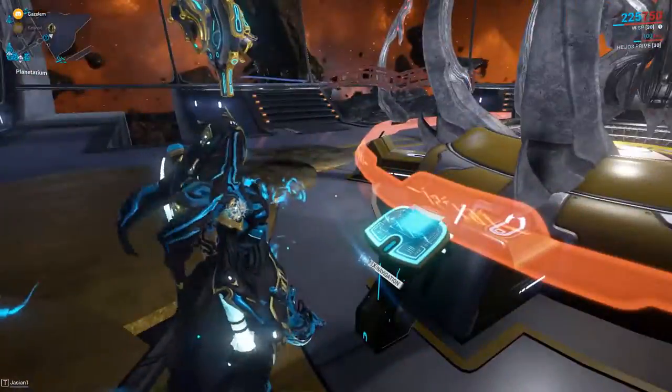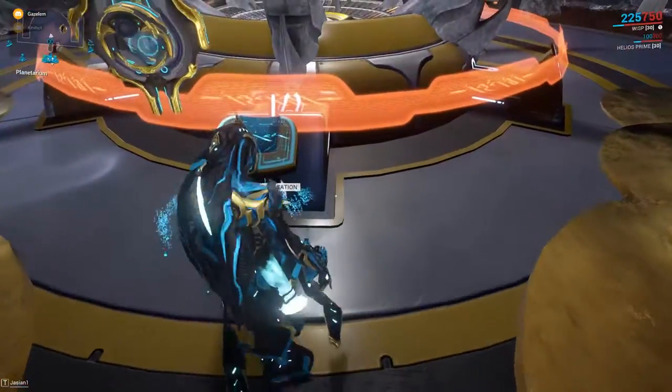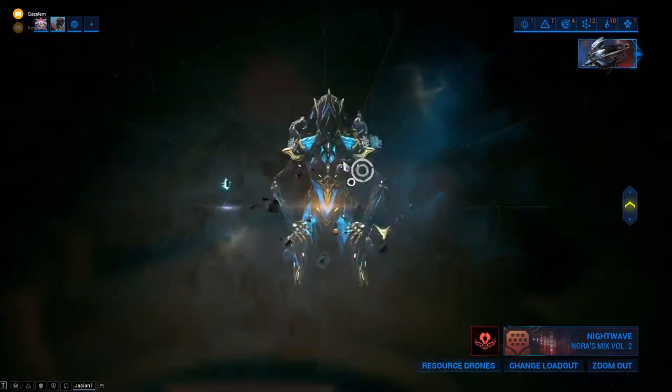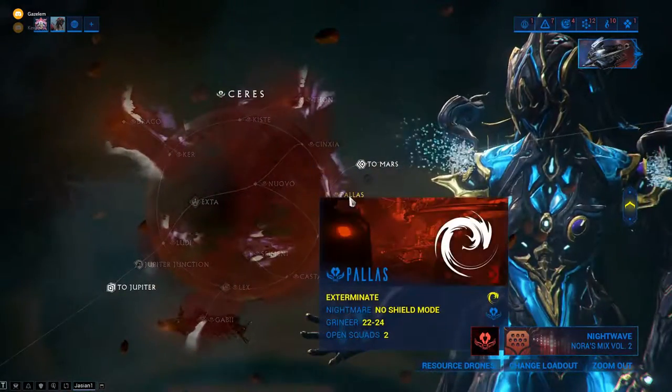I'm all out sadly, but if I did have it, you just equip it in your equipment tools and deploy it and it will instantly summon your Lich to come out. But for now we have to do the grind, which kind of stinks.